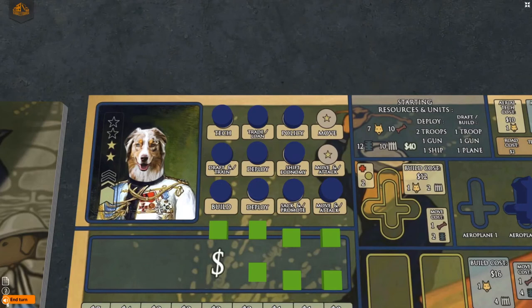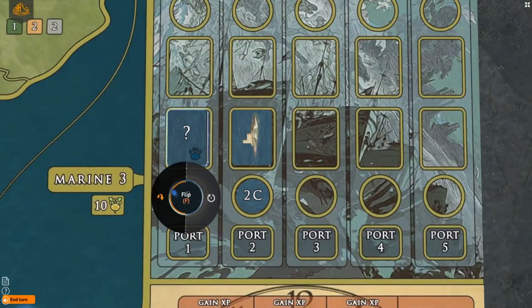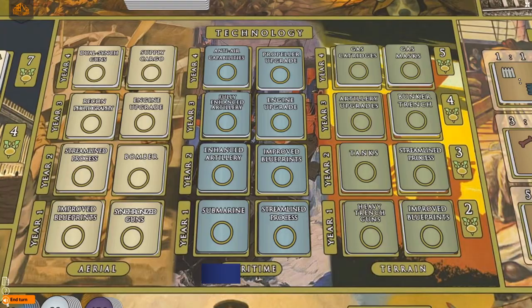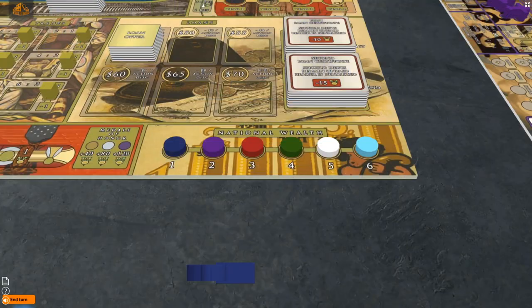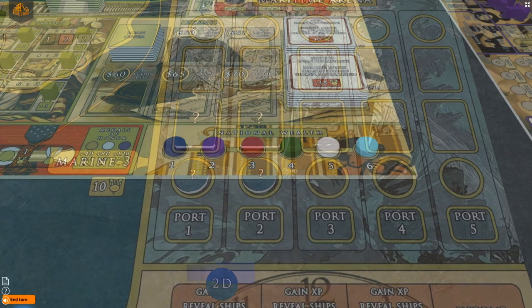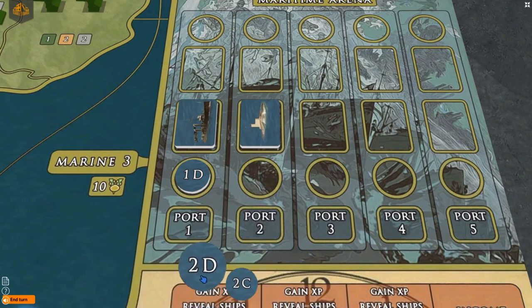After all players have completed their actions and resolved any combat, remove all action discs from the action spaces, reveal ships and submarines, new policies and technologies become available, loans may be paid off, players collect income, and the turn order is changed. If a submarine is revealed during cleanup, that player may choose to place the submarine in that location on the map, or choose a new location and secretly select a new marine tile to be placed below the submarine tile in the maritime arena.